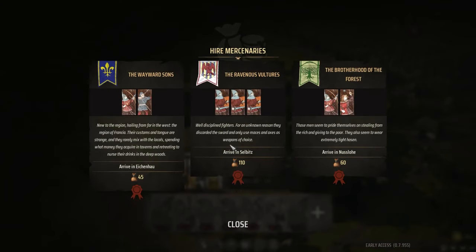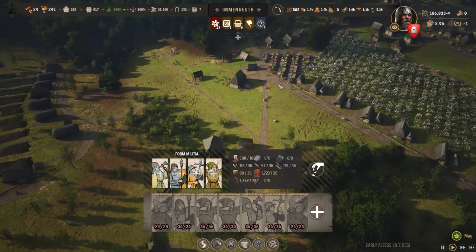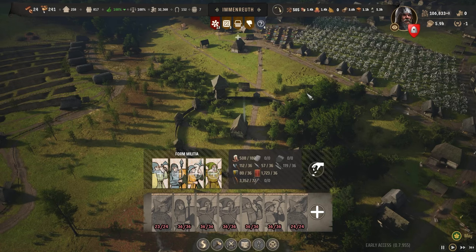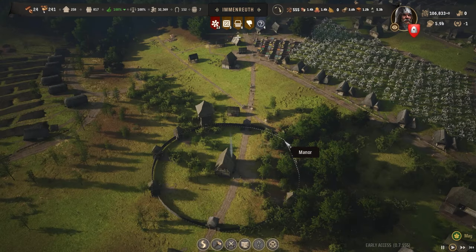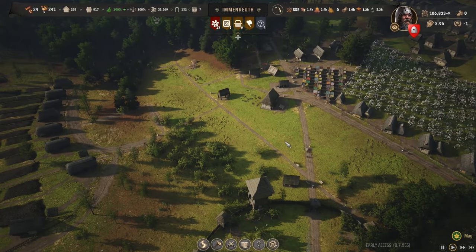I don't recommend getting the 110 one — go for the cheaper one when you're starting because it costs quite a bit. But once you have that, you can hire them and do your first attack. After that, you obviously don't want to keep spending money on mercenaries because it becomes expensive.